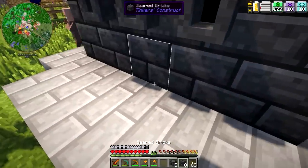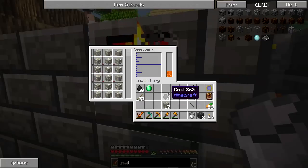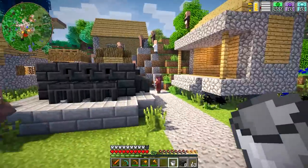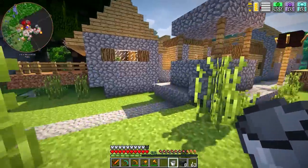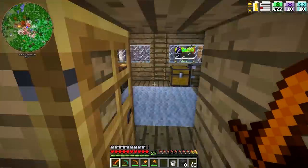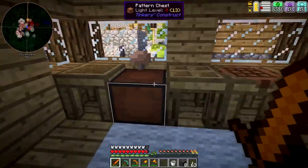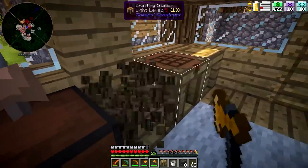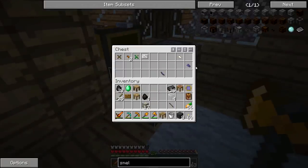We'll put our casting basins there and our casting tables there. Then we're going to put some lava in here and put the gold in so we can start getting some stuff going. I do need to get my hands on some patterns. I know there are a couple hiding in these houses — like this house right here. Hello, Cyclops! Anyway, I'll just break down all of these and take them over to the smeltery.